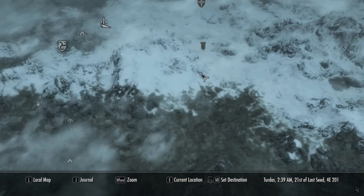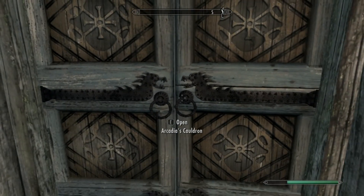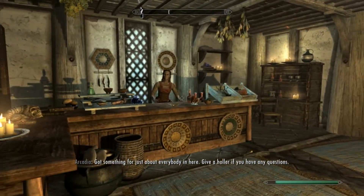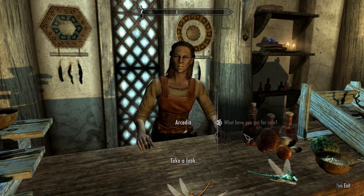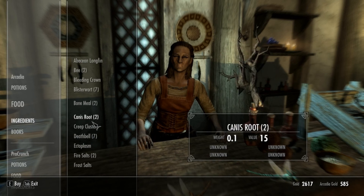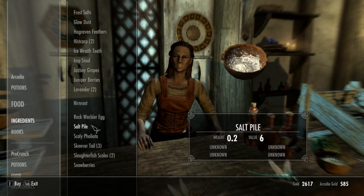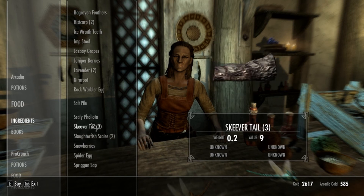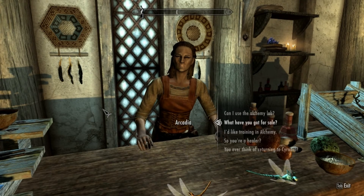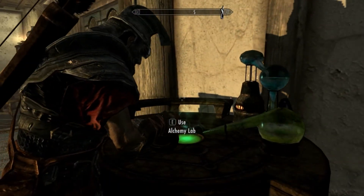Hey guys, I usually come to Arcadia's Cauldron. You guys can do it basically anywhere, but the ingredients you need are swamp fungal pods, wheat — you could just buy the wheat off of her, I already bought it — and you also need giant's toe.